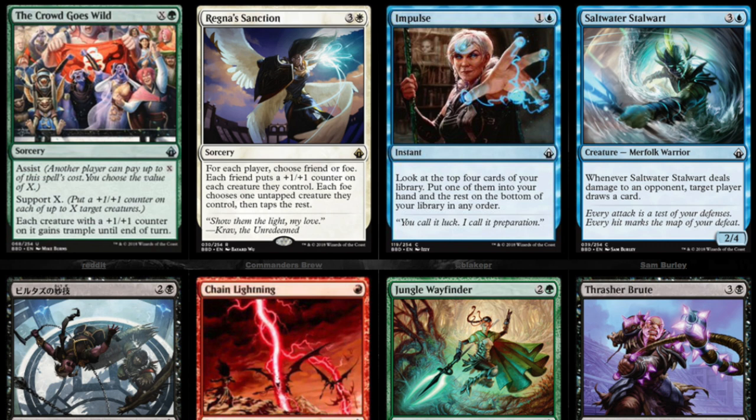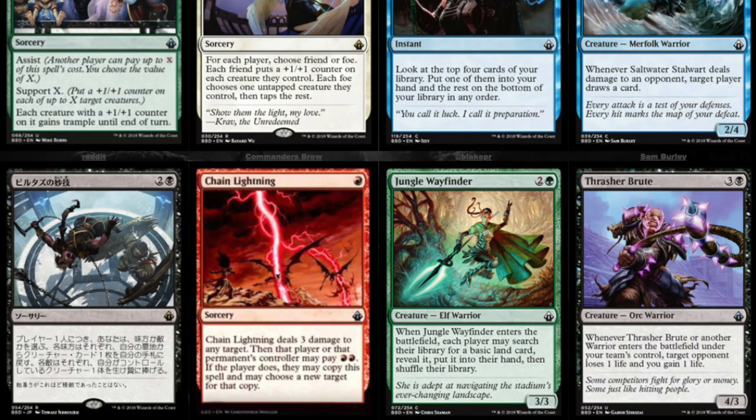If people started playing the Monarchs format, the cards would be worth something, but because they are not, the assist mechanic, the support mechanic, and the friend-and-foe mechanic on paper seem pretty good. The black one is probably the best because it gets a lot of value in Two-Headed Giant, and you could also get some value from one-versus-one, not in Standard or Modern since it's not legal, but you could use it in EDH.